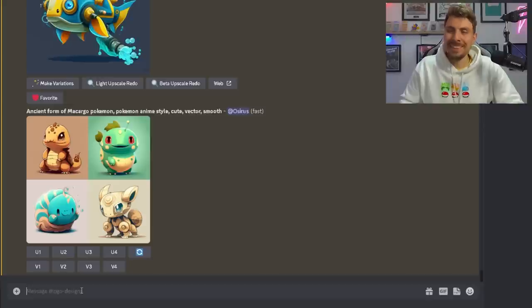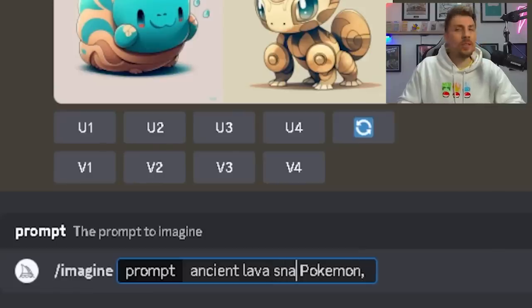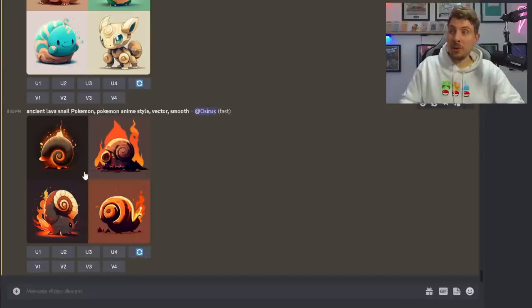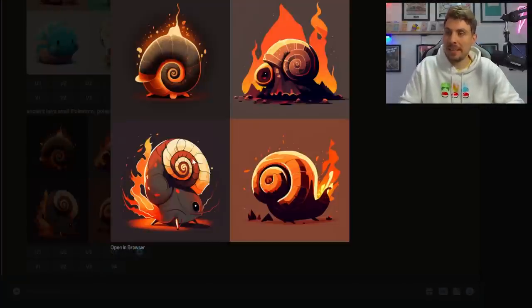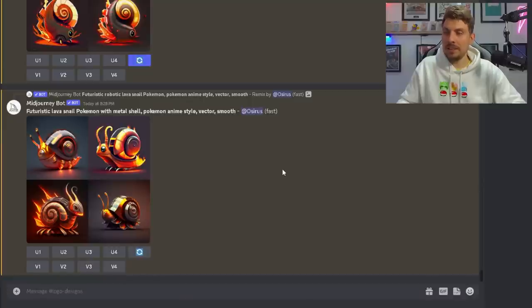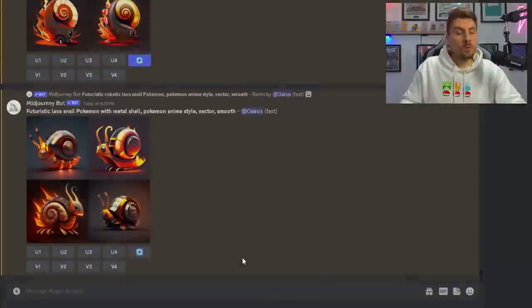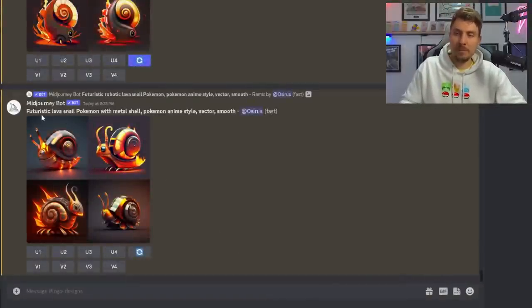Ancient form of Makargo Pokémon anime style — none of these even resemble Makargo. I think we can assume that the AI does not know what a Makargo is, so we're going to have to change the description. Let's try ancient lava snail Pokémon — these look so much better! Now we've got a lava snail. Since we're doing an ancient and a future form of Makargo, let's also try futuristic robotic lava snail Pokémon. The one in the top right hand corner is very cool. The bottom left one almost looks like it could be a legendary Pokémon, but it's a bit too realistic for a Pokémon design.